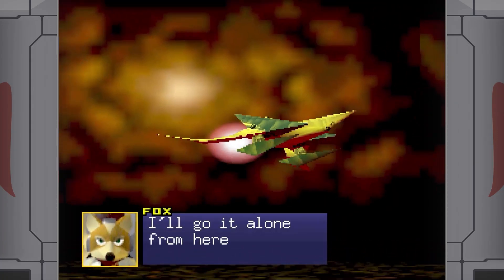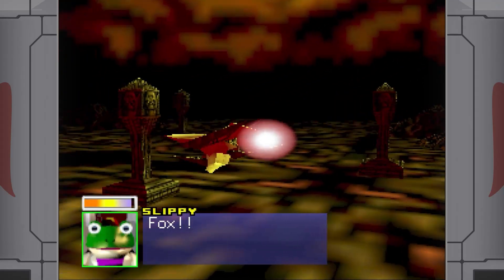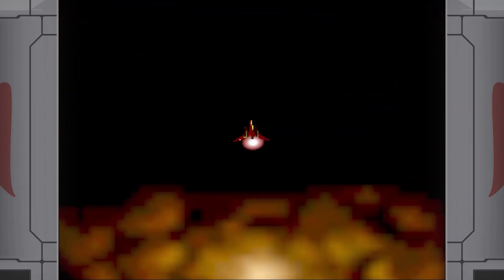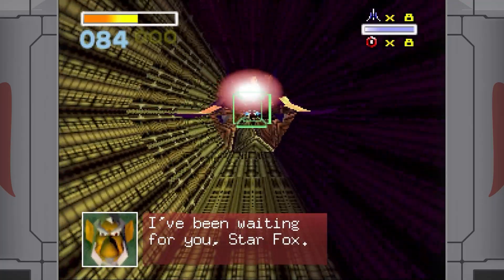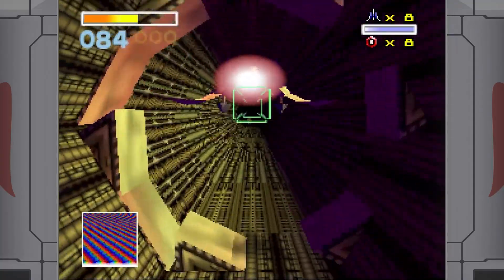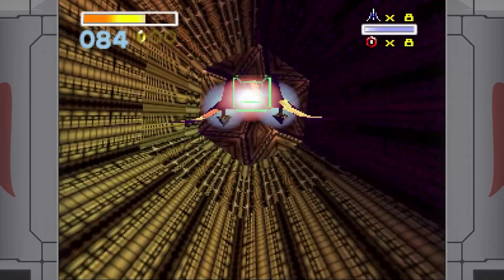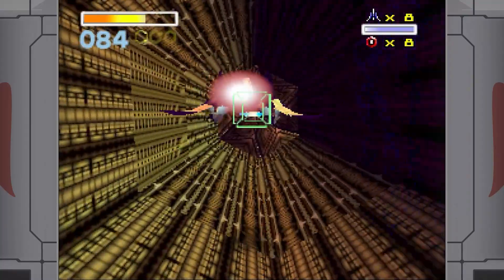I'll go it alone from here. I've been waiting for you, Star Fox. Really? Because I feel like you would have been better prepared if you actually were — I feel like we kind of surprised you there, man. You know that I control the galaxy. Not quite yet — Corneria needs to not die for that, so you're getting a little out of yourself there. It's foolish to come against me. I know you are, but what am I? Dumb giant monkey.